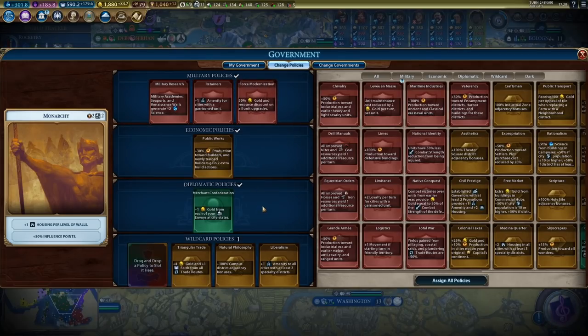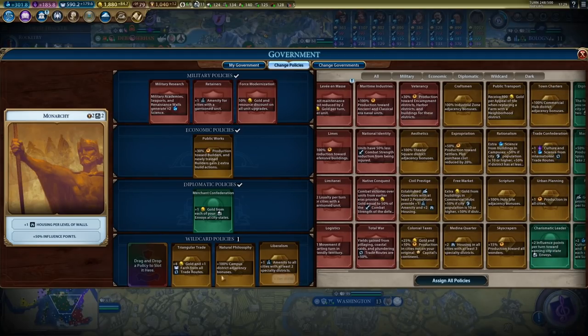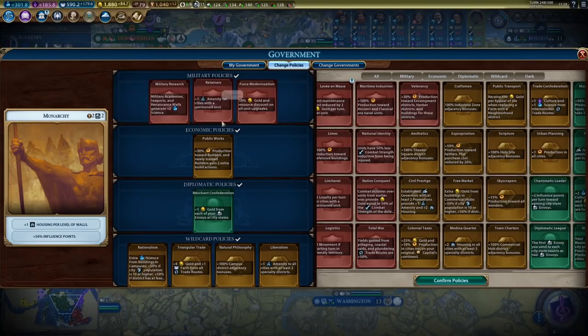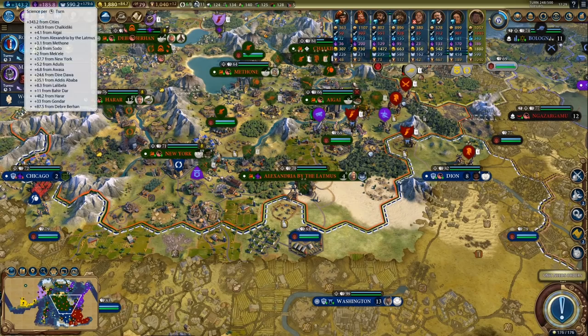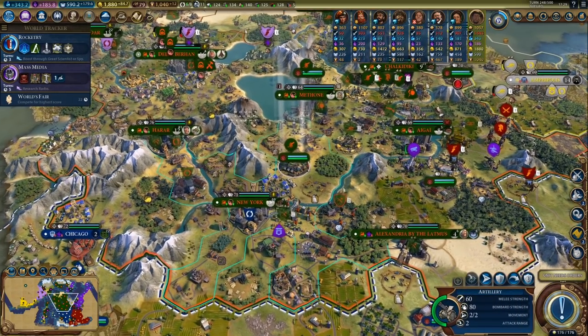We got one policy slot we can use. I am keeping Force Modernization because we will still need that. I don't think we need any loyalty policies — we should be fine on loyalty, though it might not be fine once we enter the next era. So what do we want? I could pick up some extra housing. I might just go for Medina Quarter, or we can pick up Rationalism because Germany is a little bit too close for my taste. Let's boost our science a bit — oh yeah, that was like 42 science, definitely worth it.